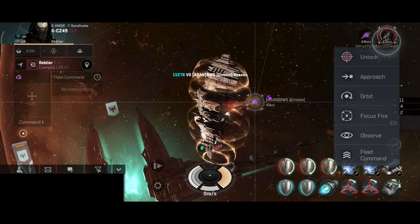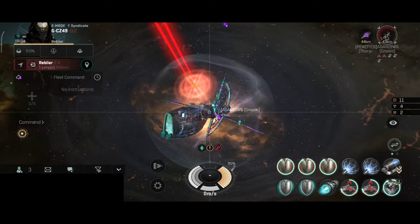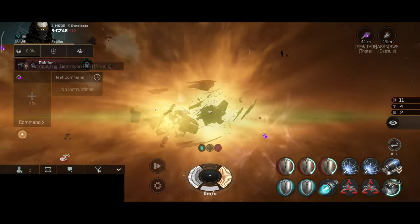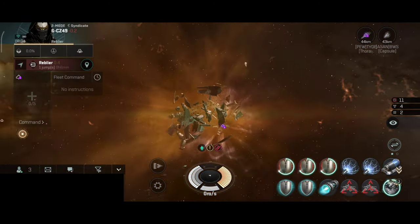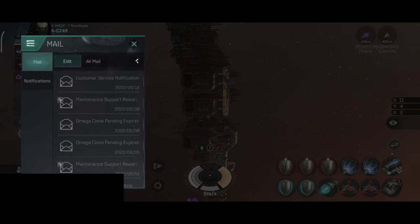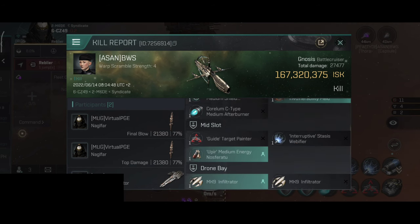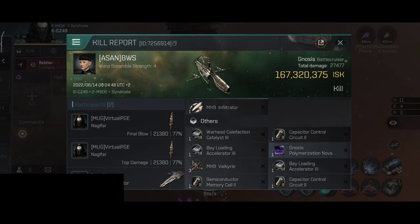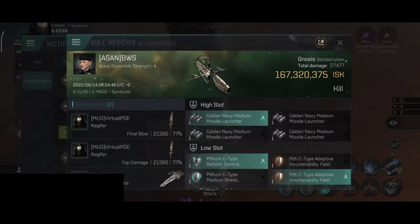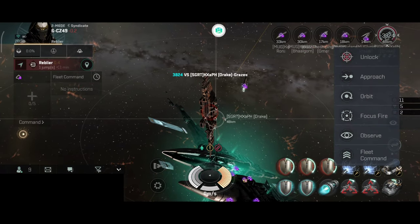Next target we have a Gnosis. I really like these ships. Although they are rare - I personally don't have them at the moment, but I plan to fly them. They seem like interesting ships. One thing that did change is their kill value. I remember when a Gnosis was like a billion - now it's around 100 million. Although I've heard that the insurance on this is actually quite expensive.